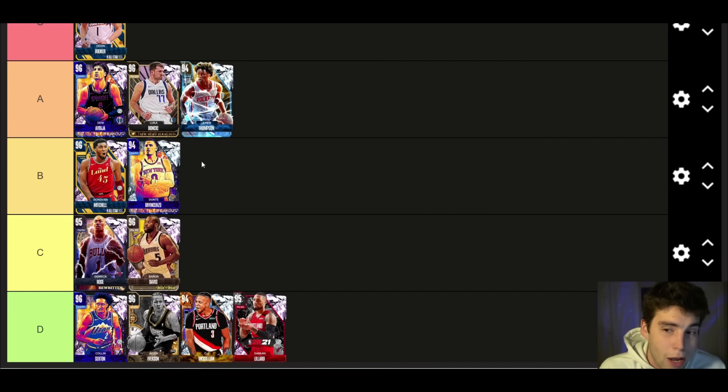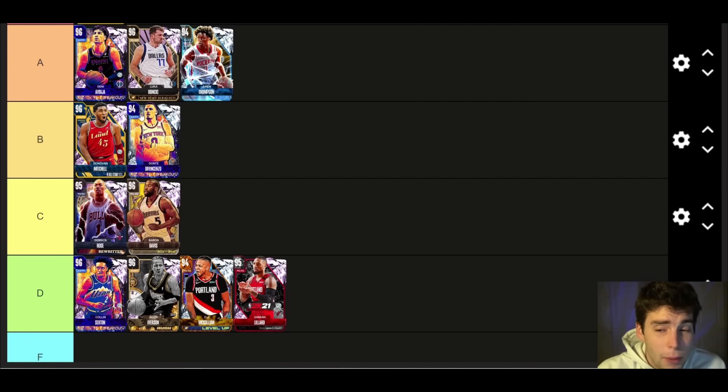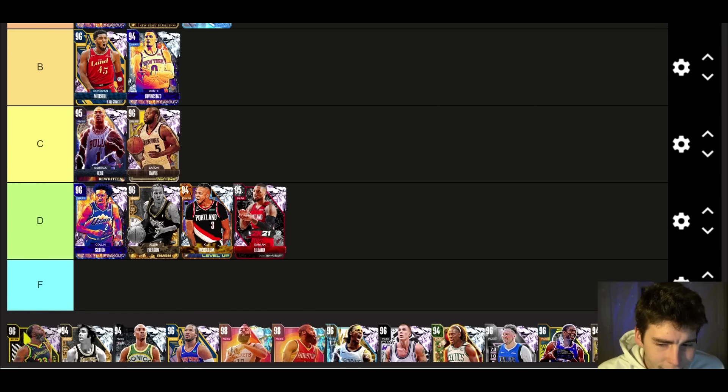Dante DiVincenzo — B tier as well. I don't think he's as good as Luka or Amen Thompson, but when Dante came out a lot of people hyped him up and I was surprised at how many people liked him. I like him too — the card's fine. I didn't love his release and didn't like that he couldn't standing dunk, but B tier is where I'm at.